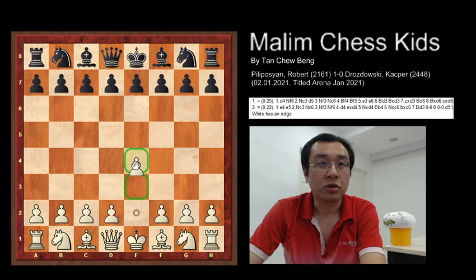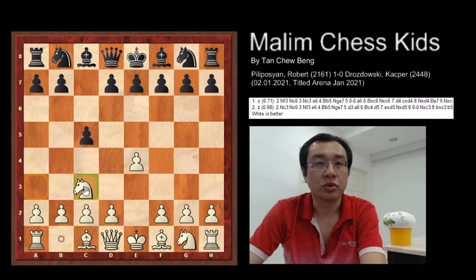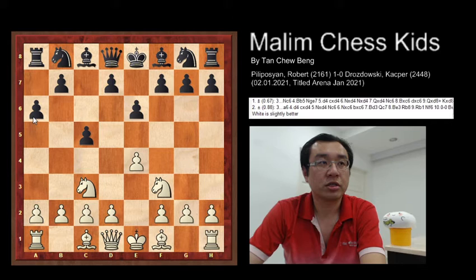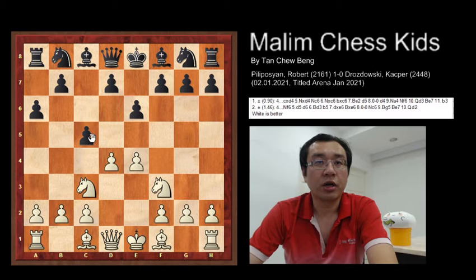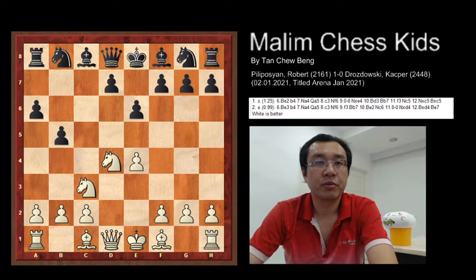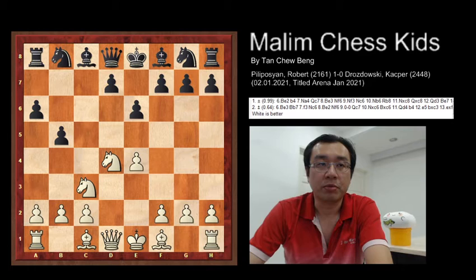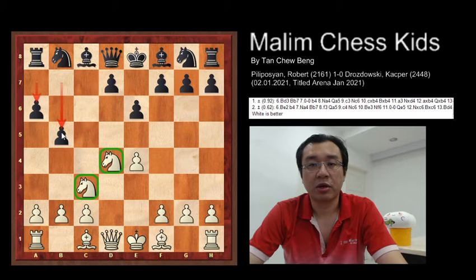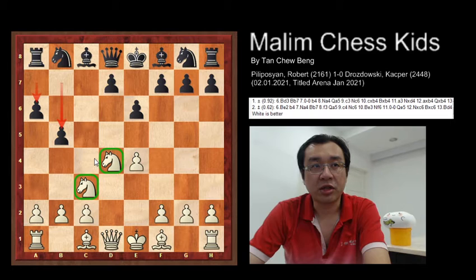The game starts with pawn to e4, c5, then knight to c3, e6, knight f3, then a6. Now white plays d4 and c takes d4, after which the knight captures the pawn — knight takes d4 — and b5. In this position you can see that white is better because white keeps developing and pushes the knight towards the center while black only pushes pawns forward, giving white more active play in the center.